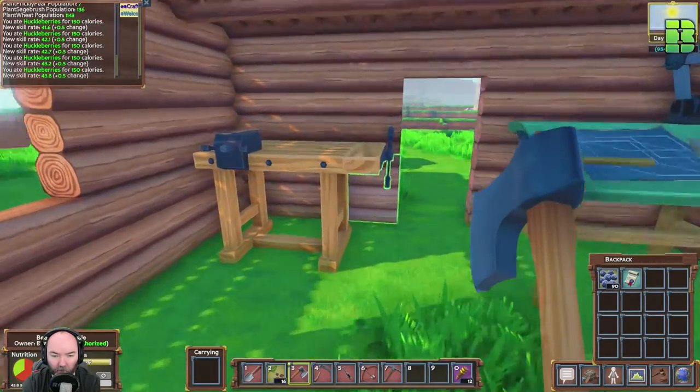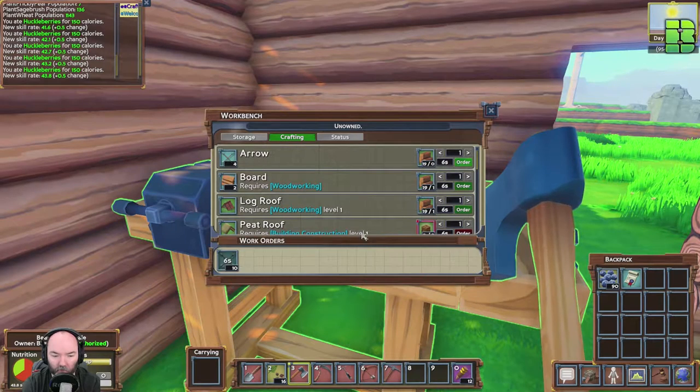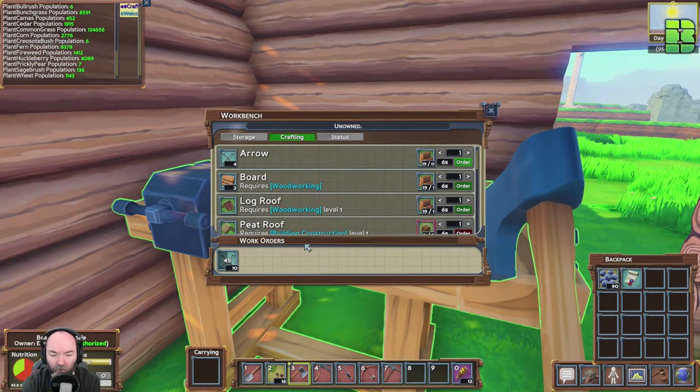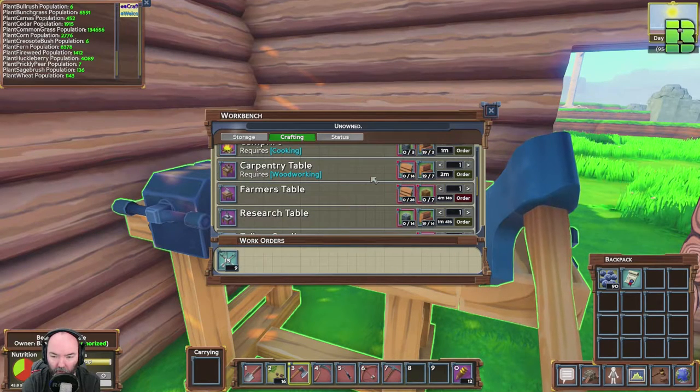I'll pick some arrows — I suppose we'll go a bit of hunting. Craft me some arrows — I don't know, ten. Let's go do some hunting while we wait for these other bits to finish. Has it crafted the planks for me already? No — I didn't craft the planks.